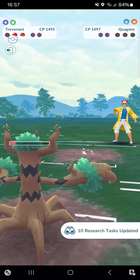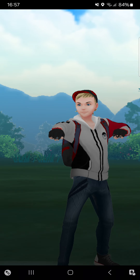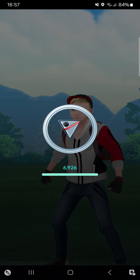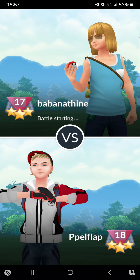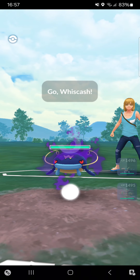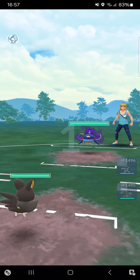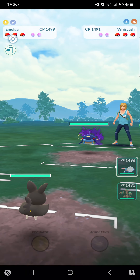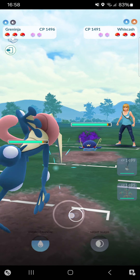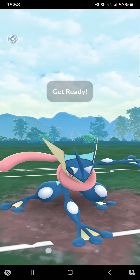So one win into one loss going into the third match. We're going against Banana Tiny, starting once again into Shadow Wish Castform — so I switch straight into Greninja.